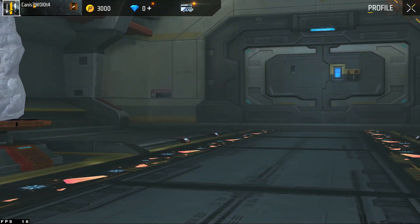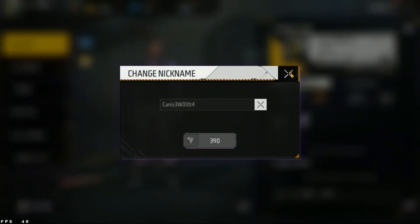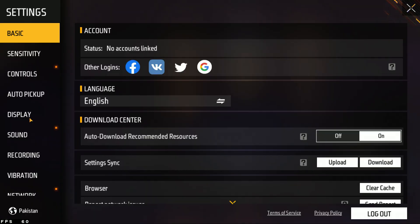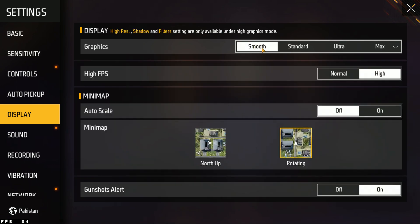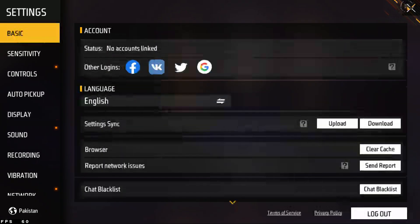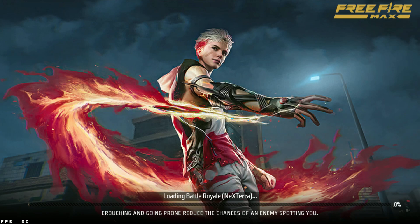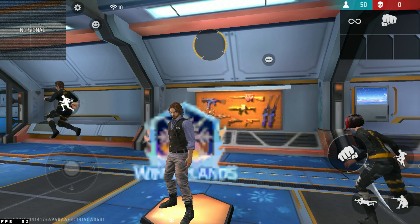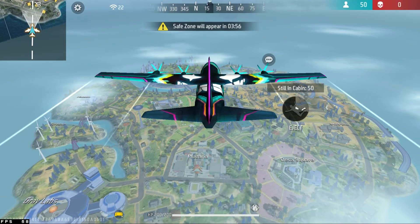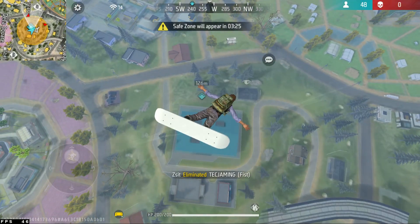Here you can click on your name, then click on this to put in your name and change it. Now I'll show you how the game works — first we'll go into the settings, and here you can see Free Fire is working on our computer.